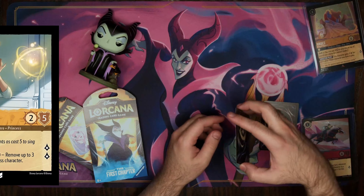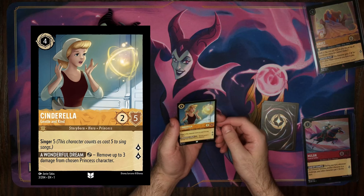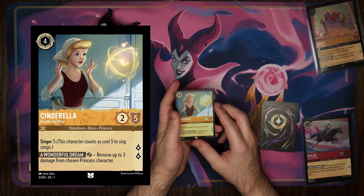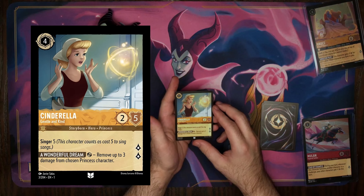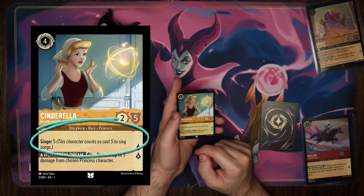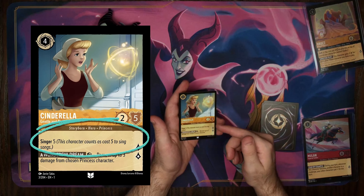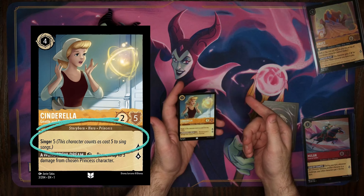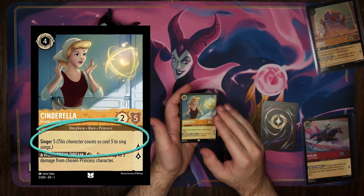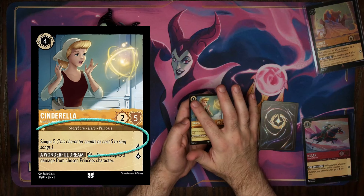We're going to start right off with the first ability. We have our Amber, gentle and kind Cinderella. The important thing here is her ability, Singer 5. What Singer allows a character to do is sing a song at a higher cost than their own, as determined by the number in the ability. Since she is Singer 5, she could sing a song that is a cost of 5 or lower by exerting her instead of 4 like her number would normally allow.